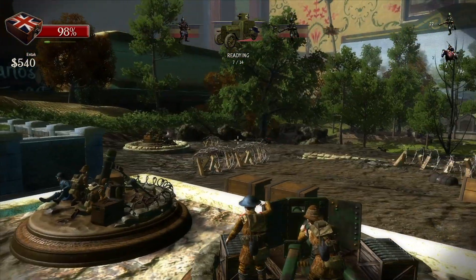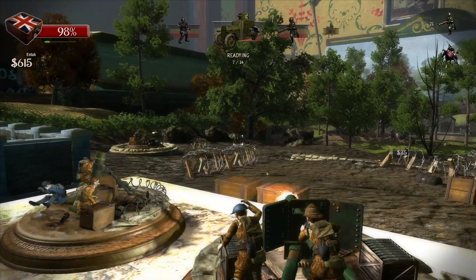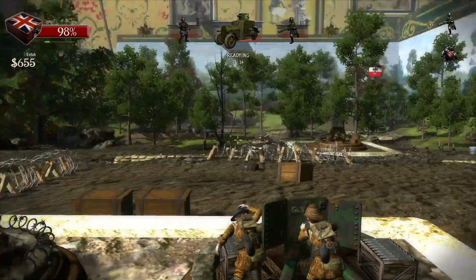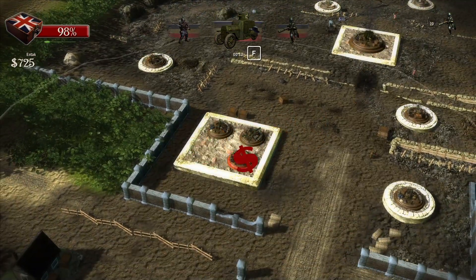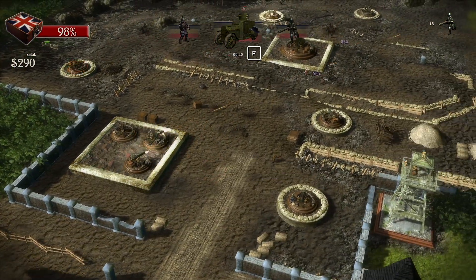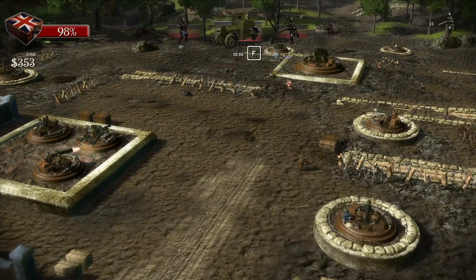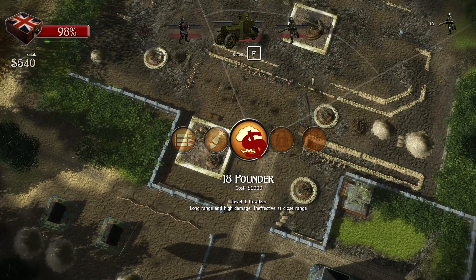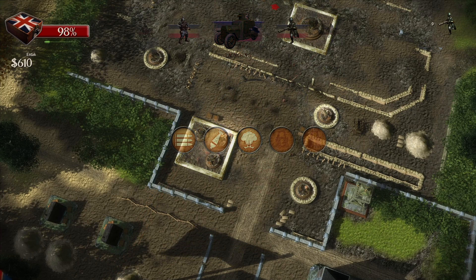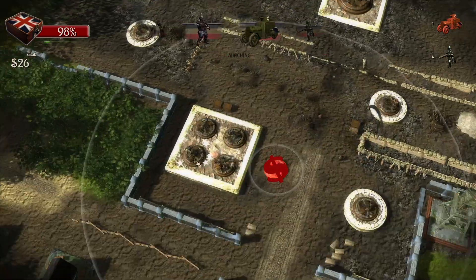We stopped the horses but here come the vehicles, they're readying up right now. One horse left. Here come some heavy guys - I'm going to back out of this, we're gonna put down another MG right there. I can't overlap - I don't think that's going to cause issues. Now I'm going to put another mortar here and then start upgrading.